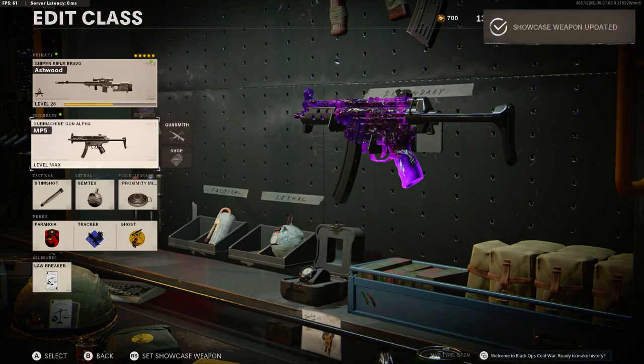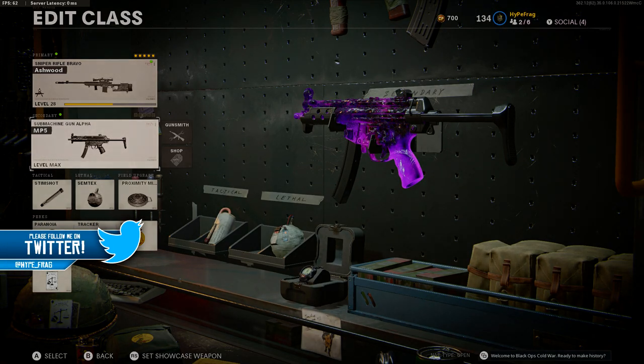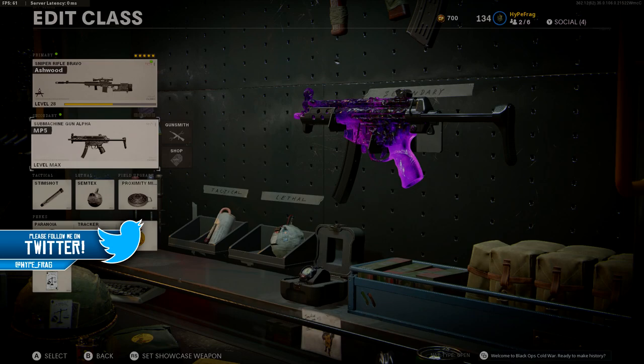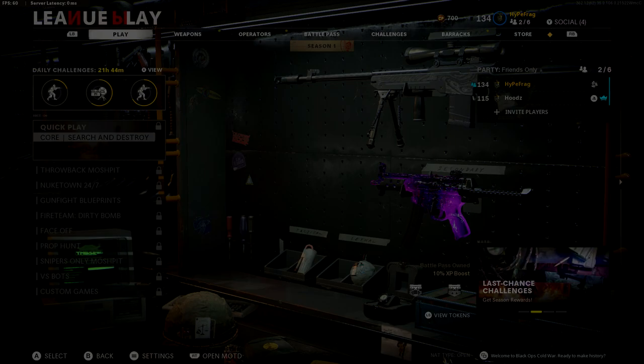I found a way of keeping the camo on for longer is to set it as your showcase weapon — I found that helps. If you guys do enjoy today's video, please leave a like, comment, share, and subscribe. Hit the bell so you'll be notified whenever I make an upload.